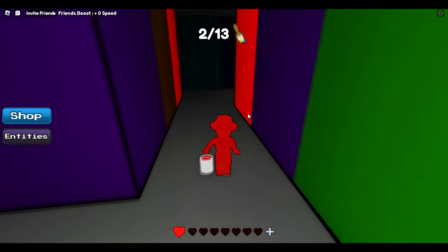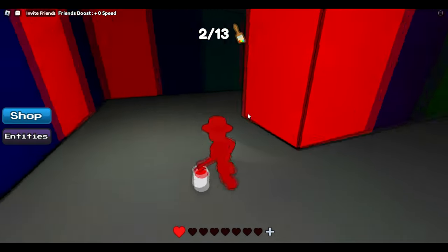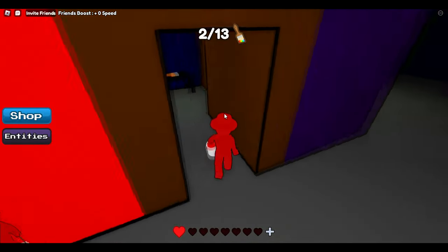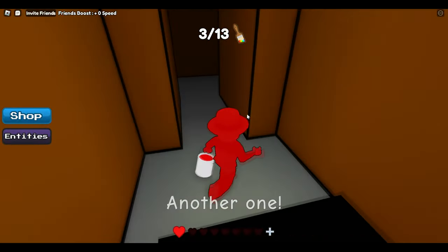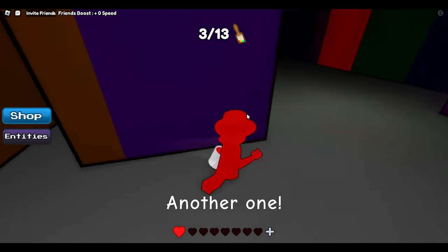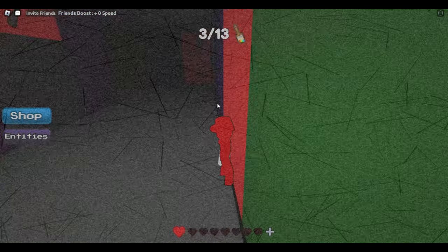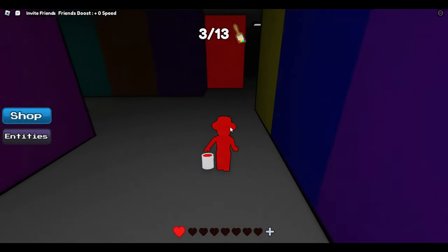We're going to go back to the start on the other side because that's a really important location marker — it's important to remember. Here's the start again and we're going to go over here. Behind this little room there's another paintbrush, so we have three out of 13 so far. Over here you're going to see a screwdriver door, and to get the screwdriver you need to go to the red door, which is right around this corner.